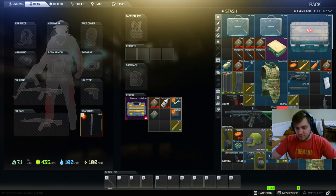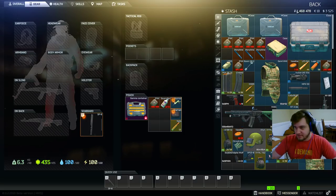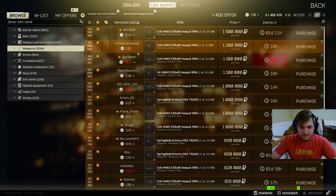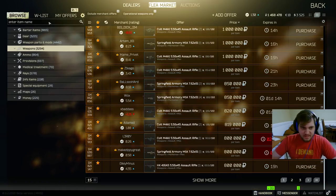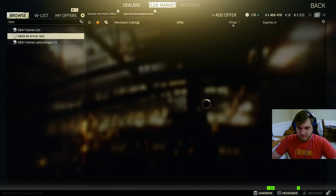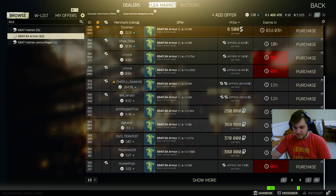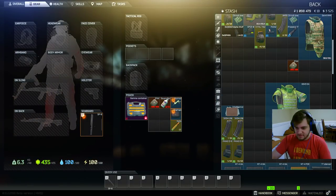I showcased the two big rooms in Labs. There's another one but I don't have the key — it costs about 20 million rubles, which obviously I don't have since I only have 1.4 million. One last thing: the flea market. You can literally search for any item you want with a price associated to it. For example, the Fort armor — the best armor in the game, the 6B4 — costs about 360 to 370,000 rubles. You just buy it and it appears on your character.